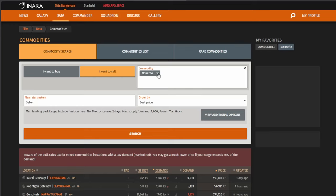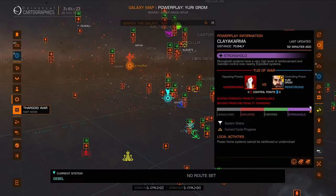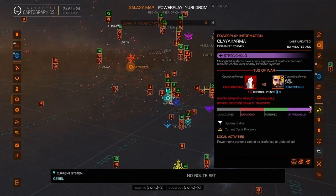We're going to type in what the commodity is. I've been mostly mining monocyte so that's what I put in as the commodity. You can put in a starting system. Generally you want to just start with the map — pick your power, whichever one that is in here.